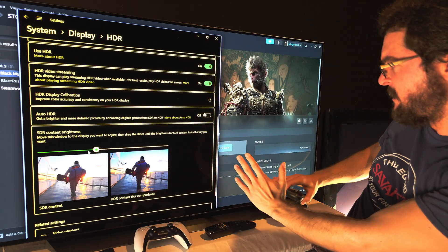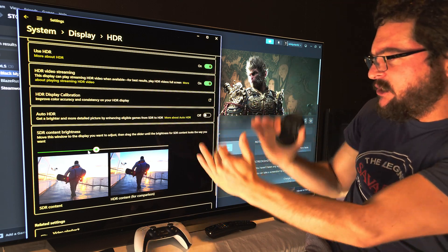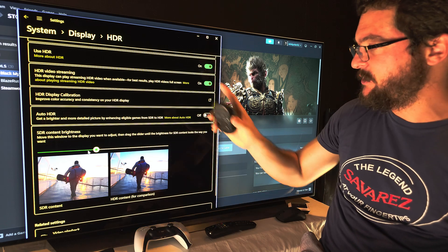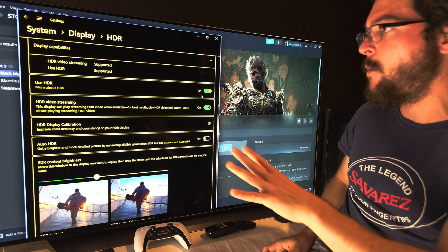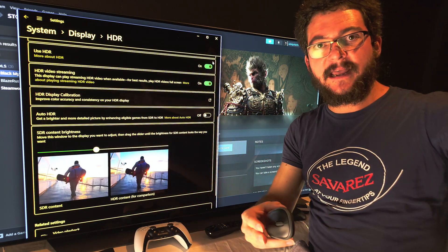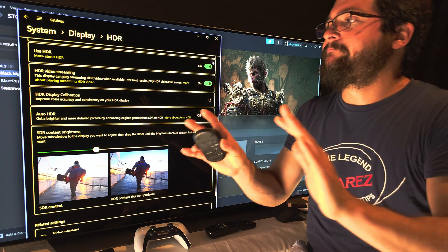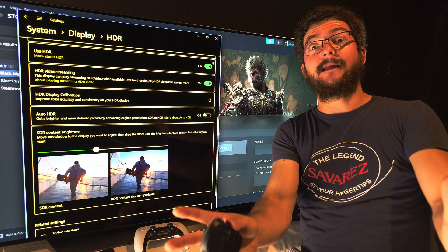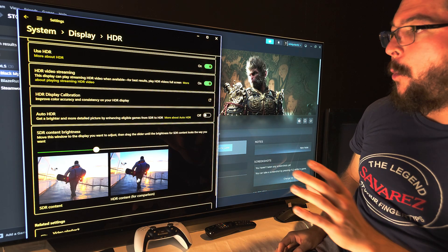I don't want to use the HDR analysis tool to lower the black floor and then do tone mapping and this and that. I just want to switch a toggle, use HDR on my display without turning it on and off depending on whether the game supports HDR or not. I just want things to look good and easy — here is the solution for you.